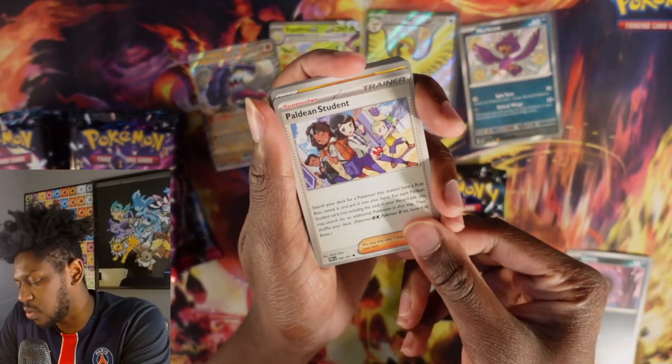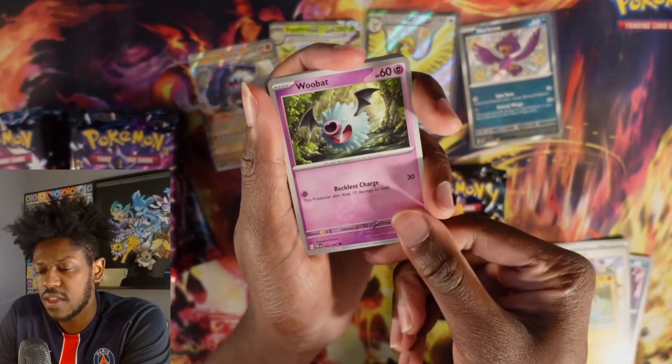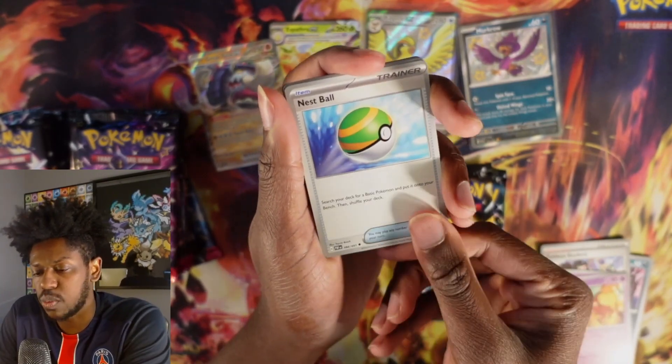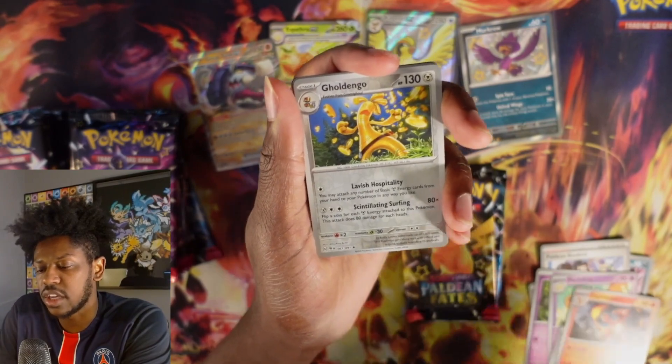We already have four hits and we still have three more packs including the one that we're opening. So the hit rates are out of this world. Dash bun, a Nest Ball, Charmeleon, Godango reverse.